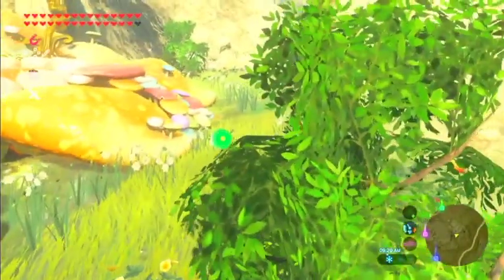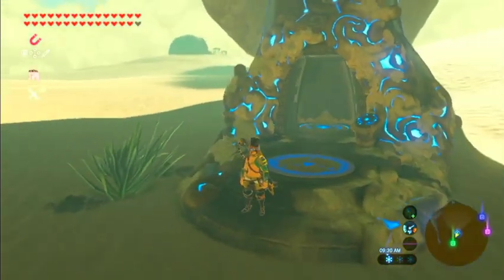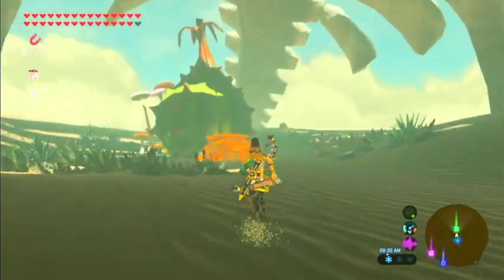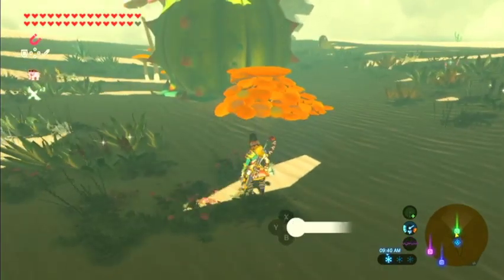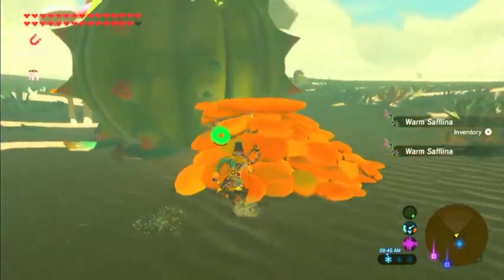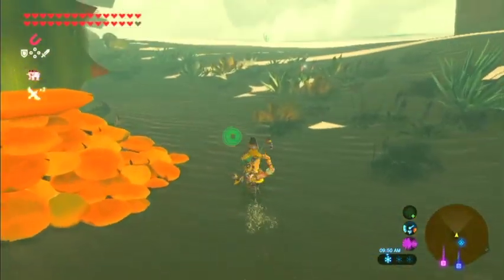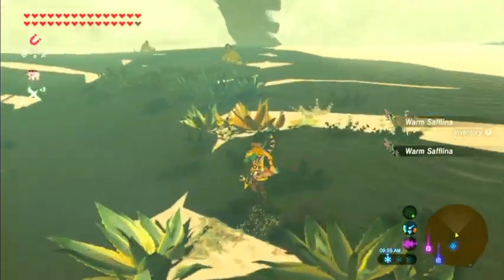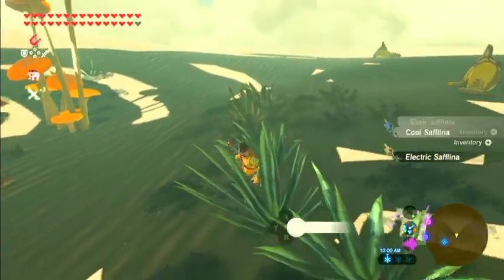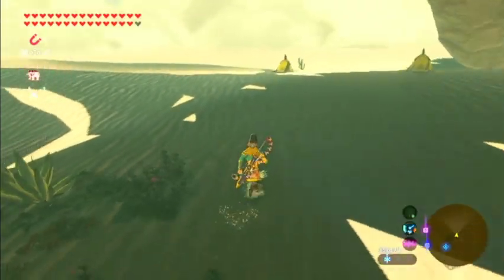This is where the third fairy fountain is. There's also a shrine right here — it's in the middle of the desert in the far corner and it's pretty hard to get to. I haven't opened this one yet, but I'll do that later. There are warm and electric plants around here — I don't remember the exact names. There are also some sand seals around here to help you get through the desert. That's number three.